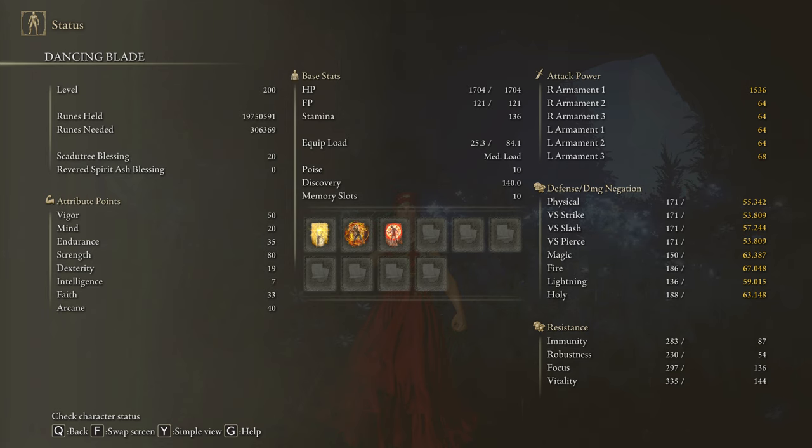To get the max performance of this weapon and to have an optimal build, we are going to use 50 on Vigor, 20 on Mind, 35 on Endurance, 80 on Strength, 14 on Dexterity, 33 on Faith, and 40 on Arcane. Golden Vow and Hall of Shabriri are going to be our main buffs, but if you don't want to take any extra damage, feel free to use Flame Grant Me Strength as well. And once again, we are going to use our Scadutree Blessing on level 20 to get the max damage possible in the DLC.